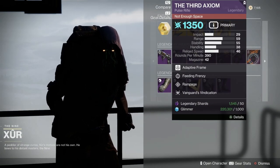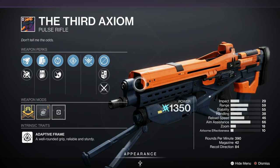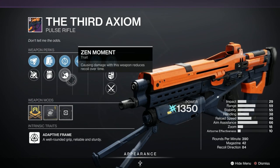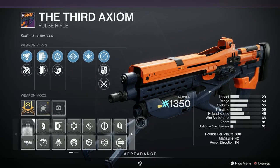And finally we've got the Third Axiom — again, another brilliant roll. This has been given an A. It's a vanguard roll so we've got the double perks. We've got Rampage — oh, that's a nice perk — Feeding Frenzy, Zen Moment, Light Mag, Appended Mag, Extended Barrel and Fluted Barrel as well, with a handling masterwork. A lovely array of killing implements this week.